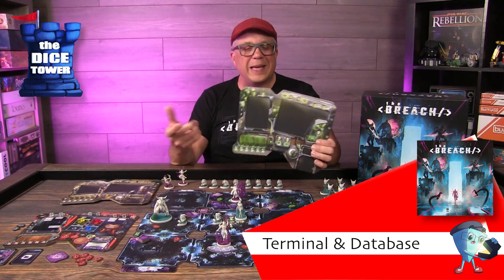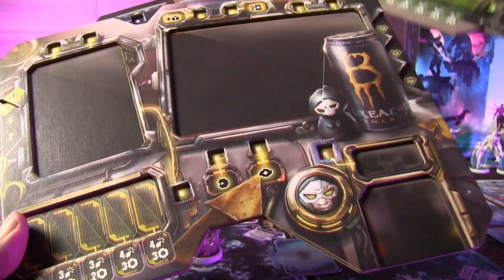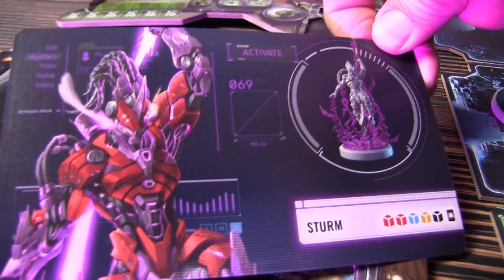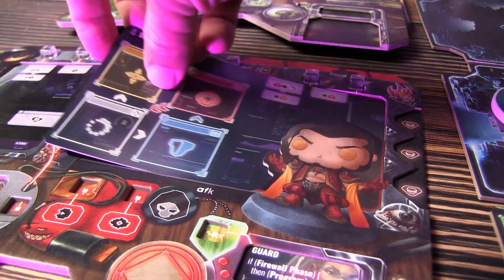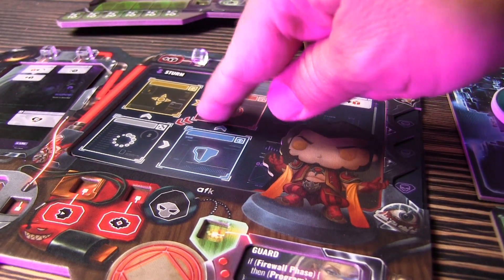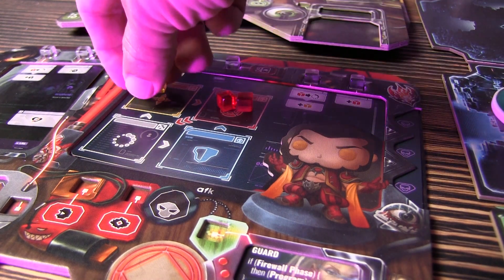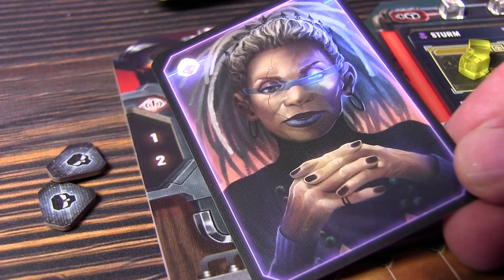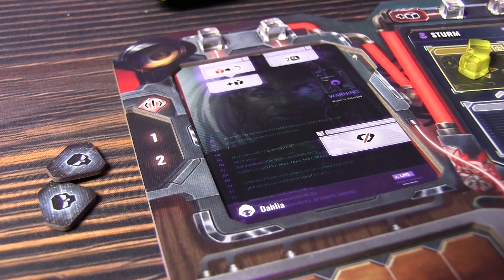Each player gets a player board. These player boards are so cool because they kind of look like a hacker's terminal. You have recessed areas, areas to slide your character cards into, different abilities, upgrade slots, areas to add information nodes when you collect them, and all kinds of abilities. You'll also be tracking viruses when you get them, as well as your threat level. They all have a different look, but what really determines the difference is the different characters and cards you put into these boards.